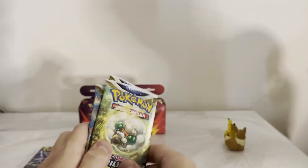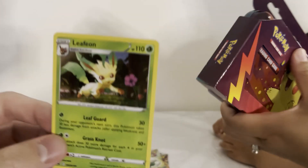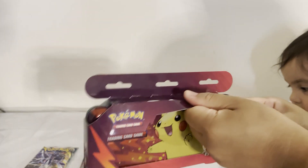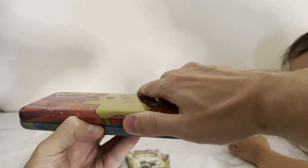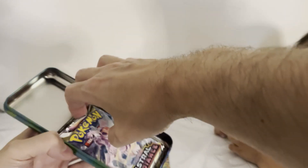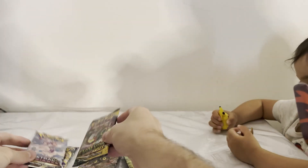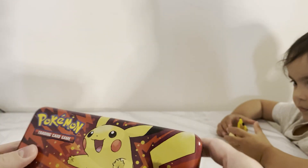Our Brilliant Stars three-pack blister — there is a coin and a promo with that, plus a nice big coin. Then we have the pencil case, which has the packs — same as the erasers, Astral Radiance and Evolving Skies. There's nothing else in there, but you can toss pencils in.